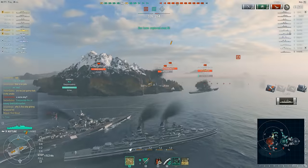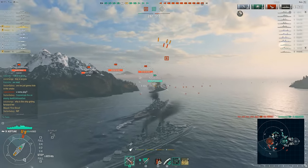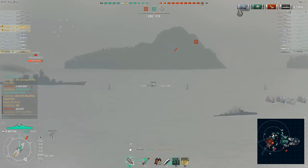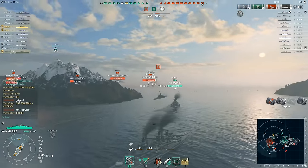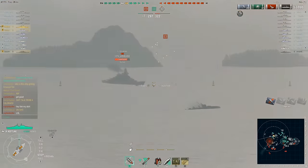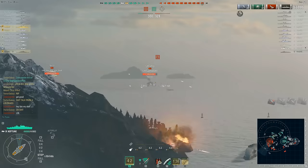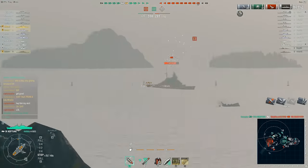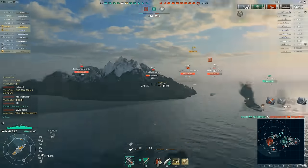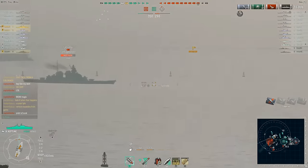We took down one DD and saw the other one, and got a citadel on the Atago too - it was just brutal for our Missouri who went down. But now we had a general idea of where the other DDs are, which is really good. I'm still in my smoke so I can sit here, though there are a massive number of ships around which made me nervous. I knew their other destroyer was rolling south, so I could just farm. Already up to 54,000 damage, and we have multiple battleships to farm - ripping five to six thousand salvos with nobody seeing me.